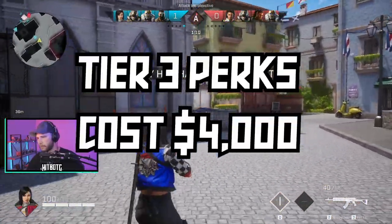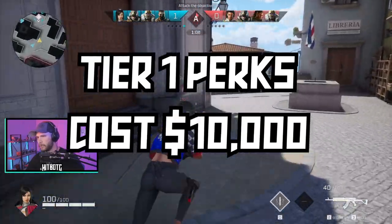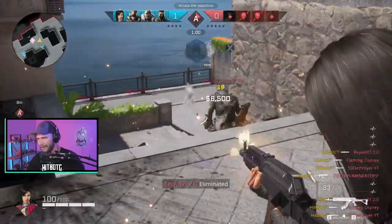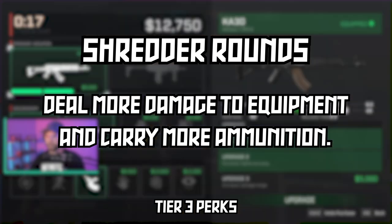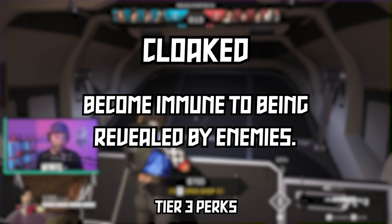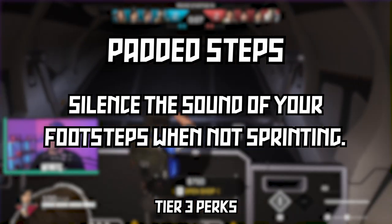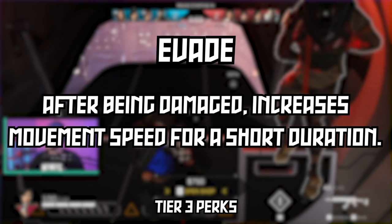Here are all the tier three perks that cost 4,000 to purchase: Shredder Rounds — deal more damage to equipment and carry more ammunition; Berserker — gain the ability to reload while sprinting; Cloaked — become immune to being revealed by enemies; Padded Steps — silences the sound of your footsteps when not sprinting; Evade — after being damaged, increases movement speed for a short duration.